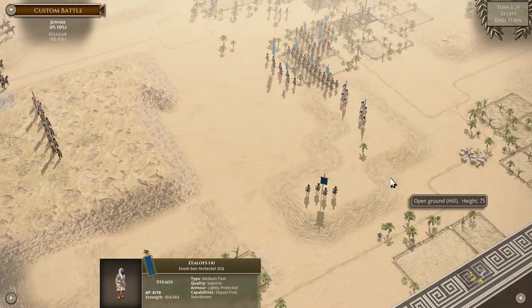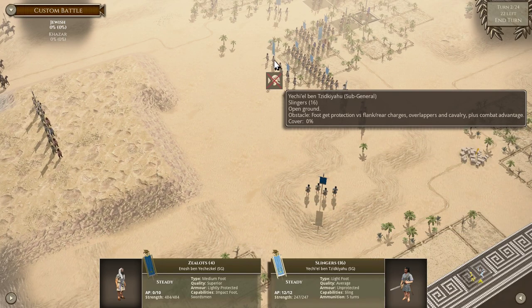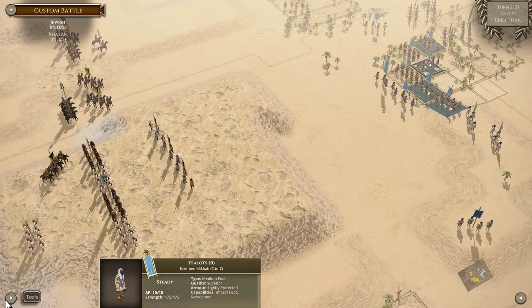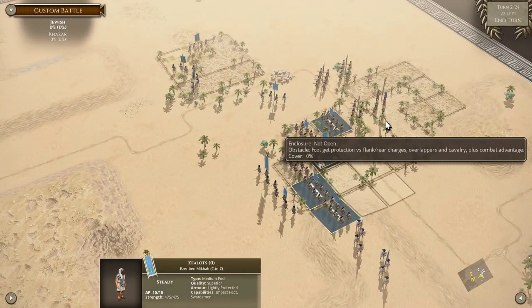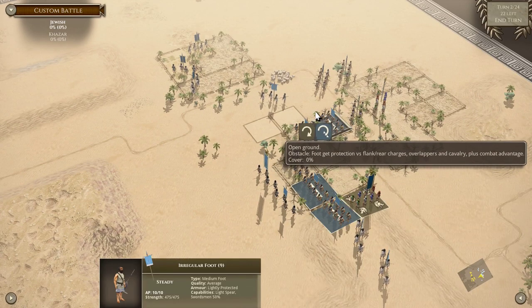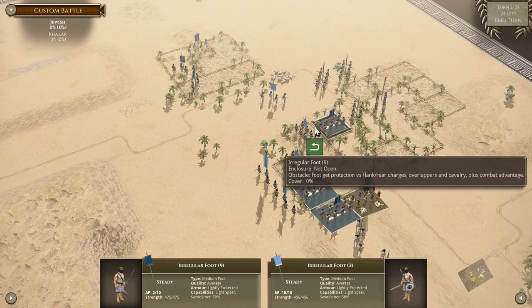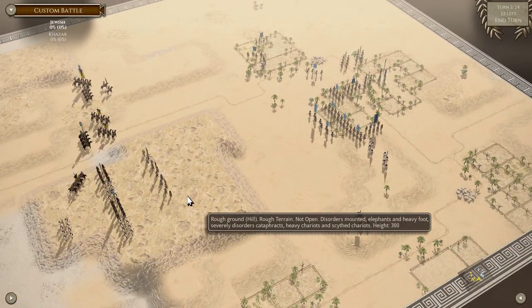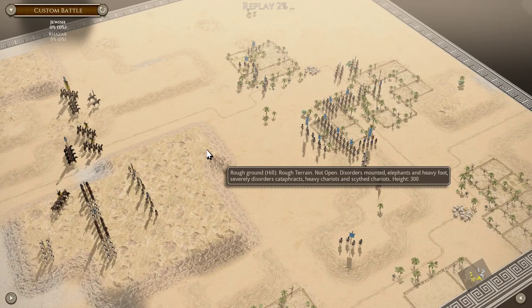Two master archers and three light foot against five light foot — that's sort of enough to engage in that fight as long as we stay away from this. Next turn.